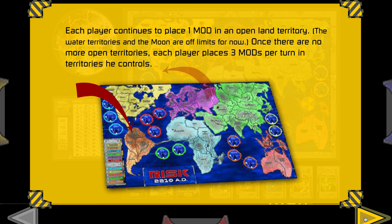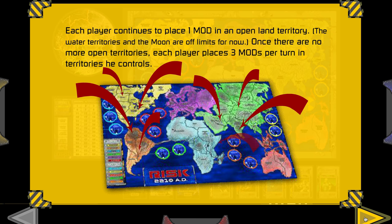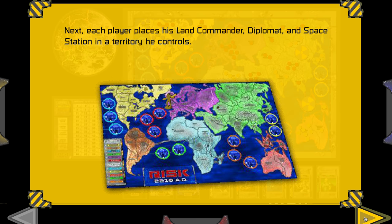The optional setup is to deal out the cards and that's what you get. Otherwise, you take one turn at a time, placing one MOD on an open land territory. You cannot go into a water territory or the moon to start. Once there are no more open territories, you place three at a time. Finally, place your land commander, your diplomat, and your space station in a territory that you control.